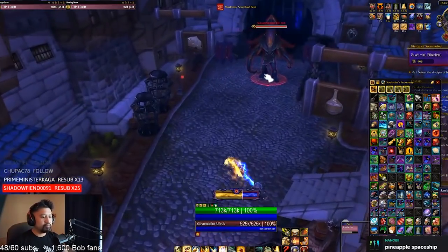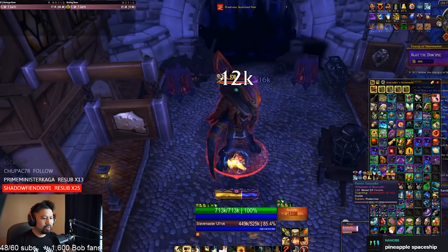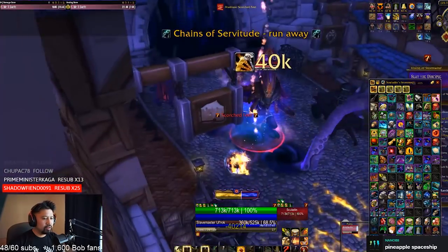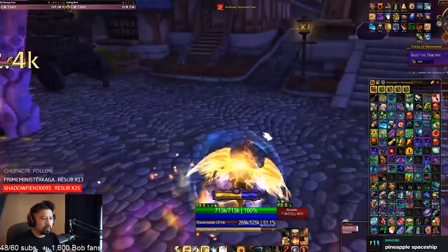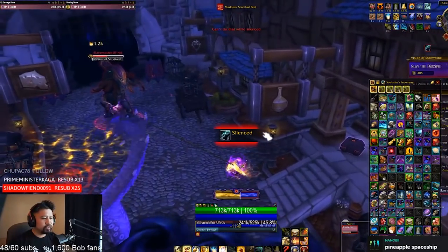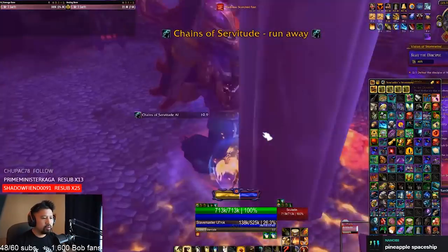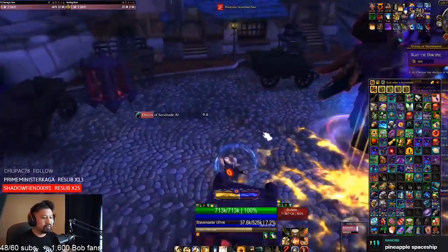Once the tentacles are taken out, go ahead and go for this guy. All you really want to do is stay out of the swirlies, and whenever he casts chains just run away from it. He casts chains based on percentages — two or three times. I hit him pretty hard so he's going to cast it quickly — and yeah, there he is casting it again.